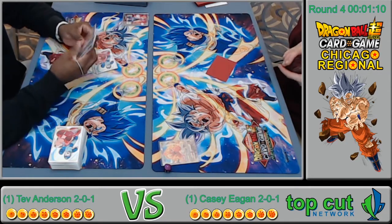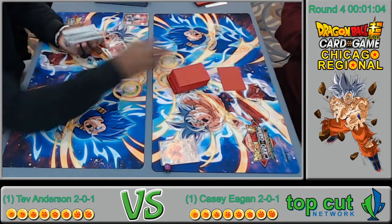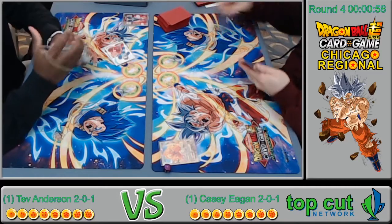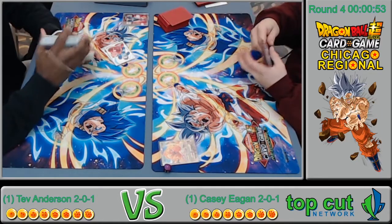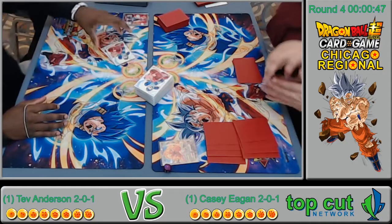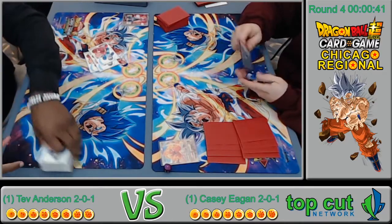A big problem for the early game are those crit Beeruses — they do a lot of damage. Having few cards in hand and netting that one card off your life can add up. Netting two is pretty big especially if it hits a negate. That one-drop, the three-drop that becomes a one-drop Beerus, is pretty invaluable in this matchup and most matchups.